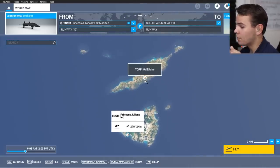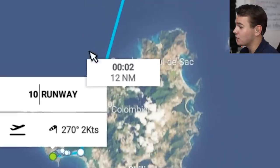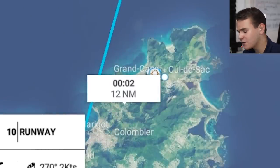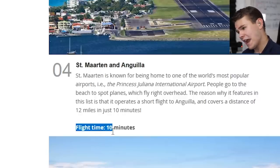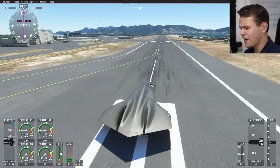That goes from Princess Diana Airport here in the Caribbean to Wall Blake. This is a flight that, according to the flight simulator, would only take two minutes on the Dark Star. In real life, though, it takes ten minutes. Let's do this — speed run time. Let's take off.